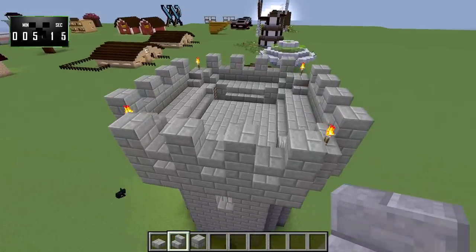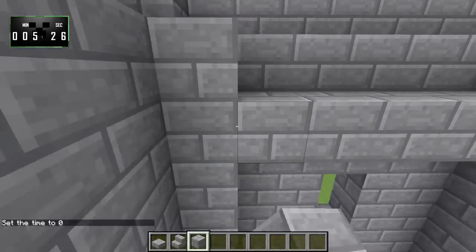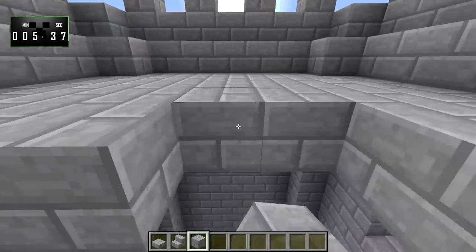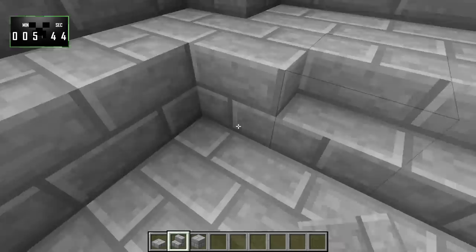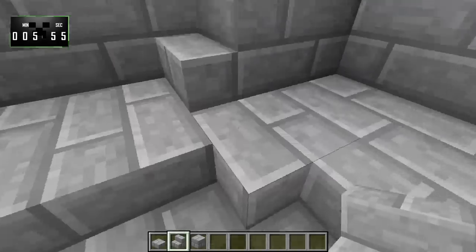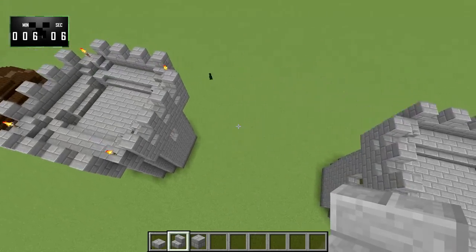Let's take a look over here just to make sure we're doing this right. Right here, we'll fill in the floor — this will be the floor of the top part of the tower. We'll just fill that whole thing in. Then stone brick steps around the middle, and we'll place a stone brick step in each of these corners as well. That gives us this shape right here.